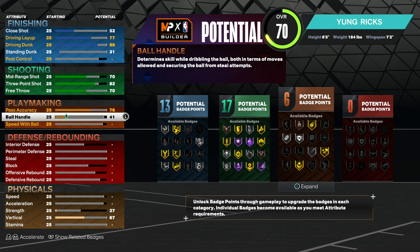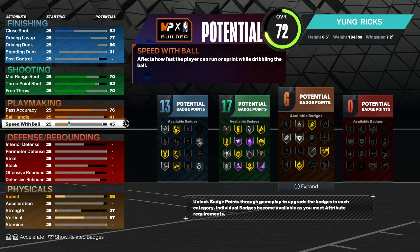Ball handle, keep that at 41 because we won't be dribbling. Speed with ball, make that 45 — don't worry about speed with ball too much since you will have a high acceleration and speed.